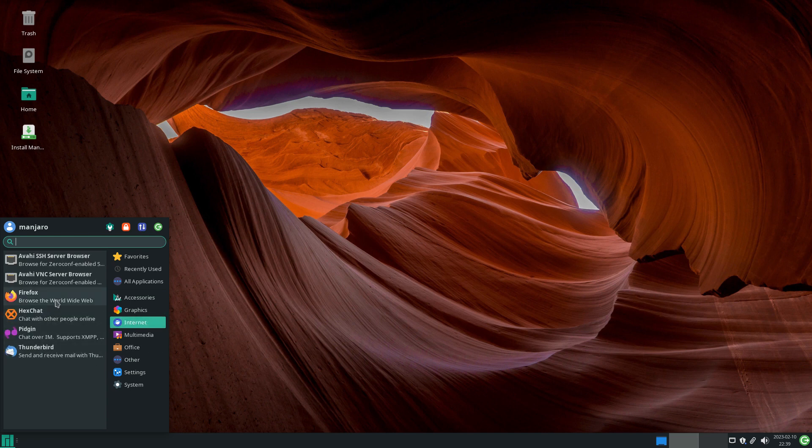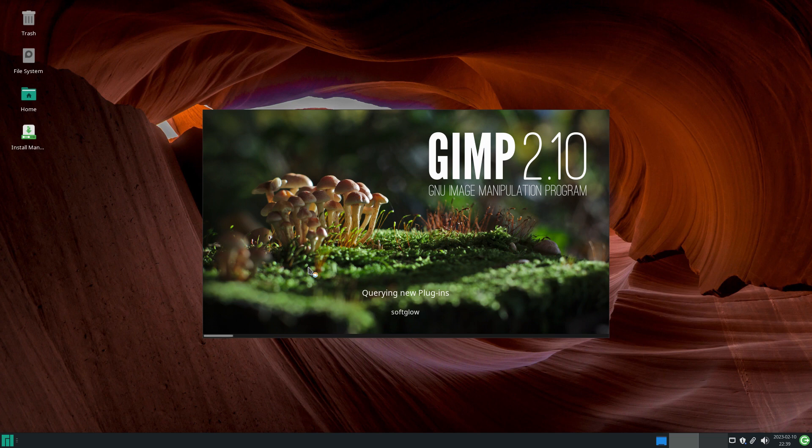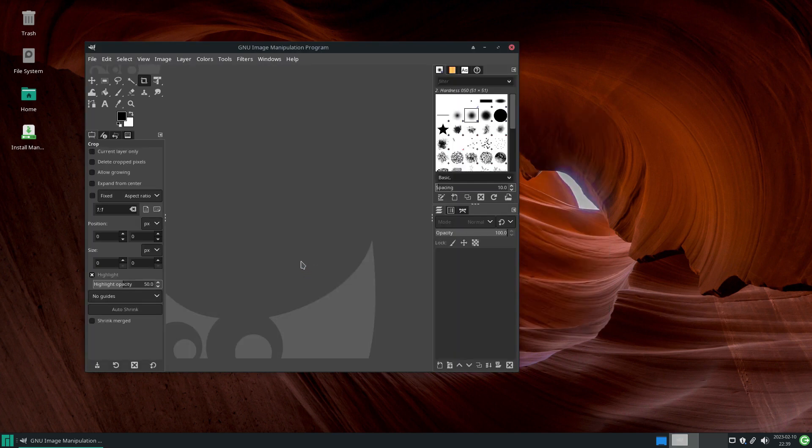Under Internet, Firefox is your browser of choice — but obviously it didn't want to be my browser of choice today because it didn't want to launch. Under Graphics, we get GIMP. That's all you get under graphics. Let's have a look — it's nice and quick, bearing in mind I've only given it two cores. I'm really happy with that.